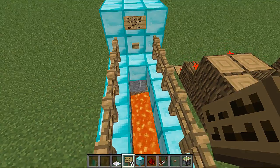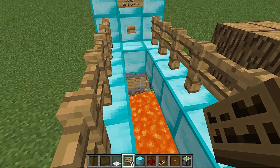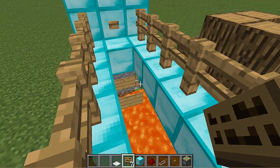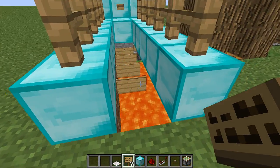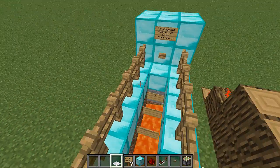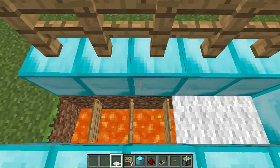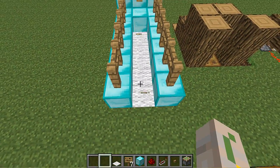If you want to fix this trap, you just need to put signs all the way across. And after I do this, I'll do it again and actually show you how it works and how to build it. You might say, oh, it's hard to get the carpet on there. Well, really I just need to step on here and just do this. Then if you go back on and press the button, it works again.